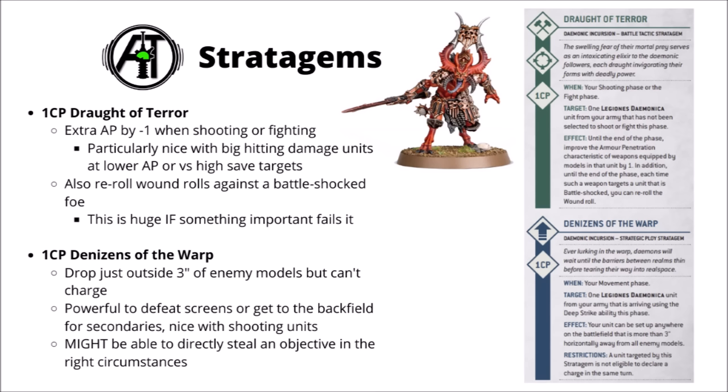For one CP, Denizens of the Warp is a very nasty trick. This allows your units to come in from deep strike, and if you're willing to sacrifice the potential to charge later in the turn, it allows your units to drop anywhere greater than 3 inches away from enemy models — potentially reaching areas of the board that would otherwise be completely screened out. Some of the best times to use this are when you can directly gain victory points, say allowing you to drop a unit to do a secondary objective, things like behind enemy lines, getting into table quarters, or even dropping on a partially defended opponent-controlled objective.